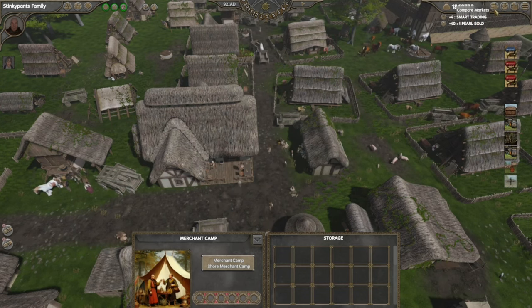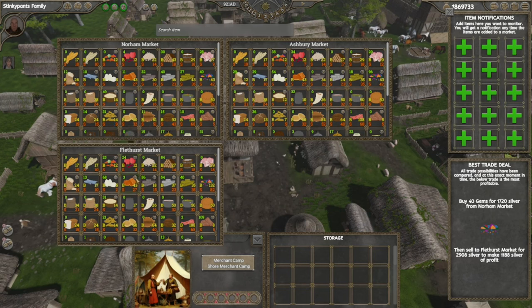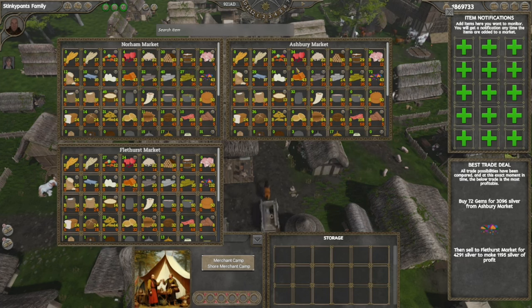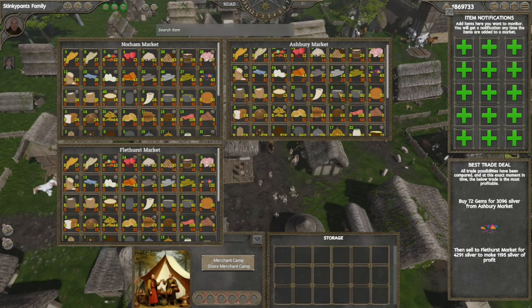The merchant camp just disappeared. Next to your Positions of Power tab you have your Compare Markets option, which shows all the goods currently in the different town markets and their prices. For example, we have 24 fruits in Flethurst — you can buy them for 12 silver, or if you have excess to sell to Flethurst you can sell to that marketplace for 8 silver. That's standard economy. Early game, a good way to make money is to track the different products and their prices. If one market has way too much of something the price will go down.